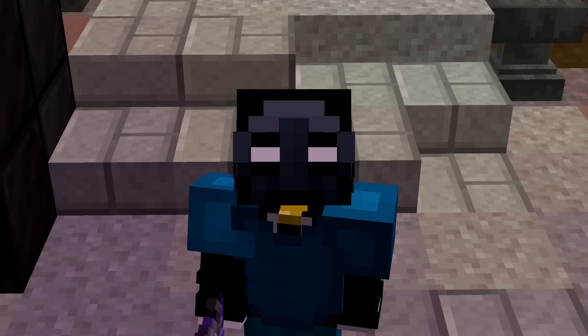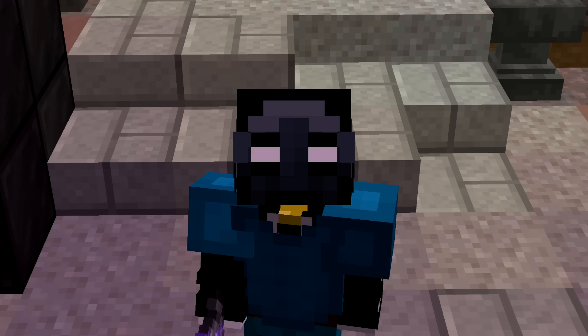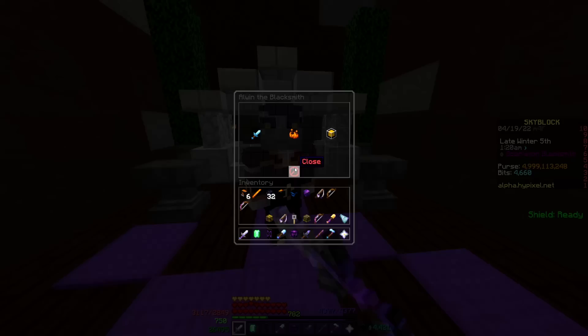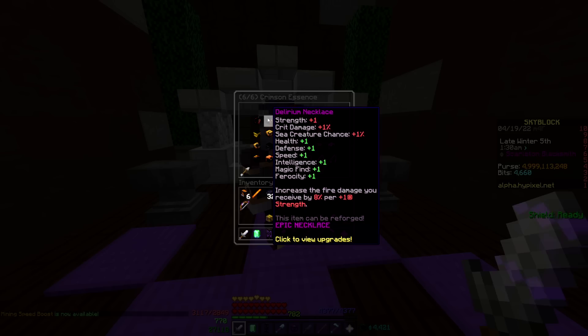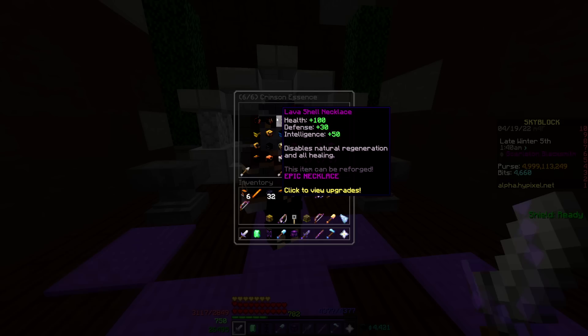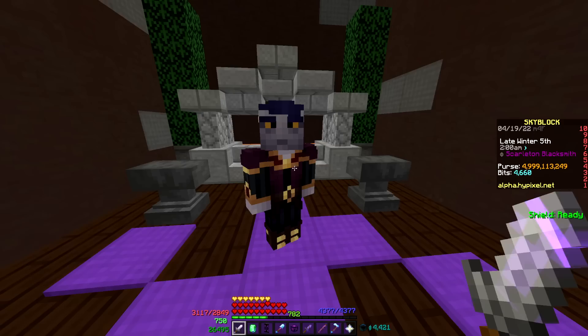Starting off with necklaces — necklaces are really bad. There are only maybe two or three good necklaces, and the rest of them are just objectively terrible and I feel like will never be used, because most necklaces have a super weird detriment. When I go into the guide here, I'm just gonna show you the weird detriment ones. This one increases fire damage you receive by 8% per one strength, while only giving you one of every stat in the game. And then this one has some decent stats — 100 health is pretty good, 30 defense is awesome — but it disables all healing: natural regeneration, healing, all of it gone if you use the Lava Shell Necklace. So I don't think that either of these ones are good.